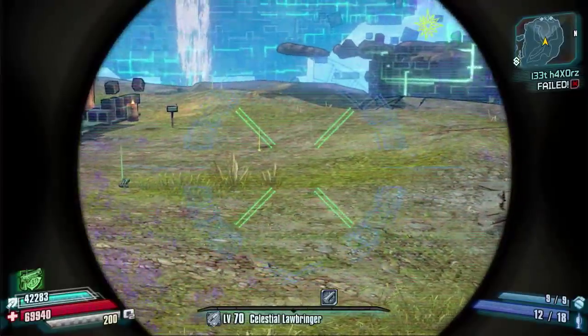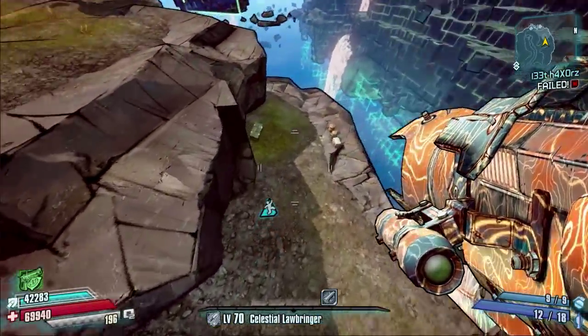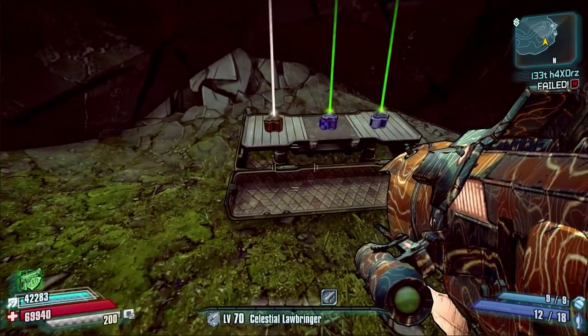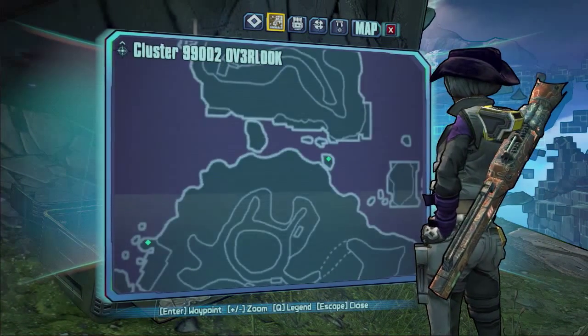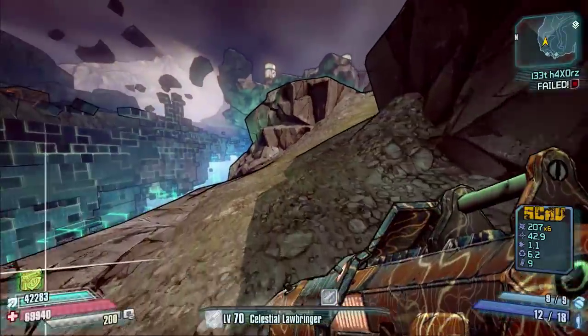Now we are into Earworm's area. He will spawn somewhere down there — kill him, then run to the right-hand side and down here in this little lair at the bottom is another dark chest sat just behind this cliff. That is the second-to-last chest within this map.